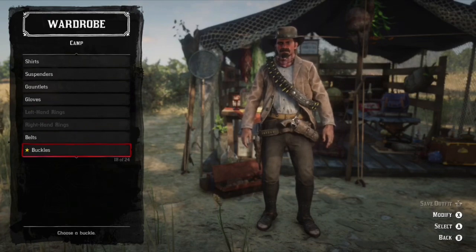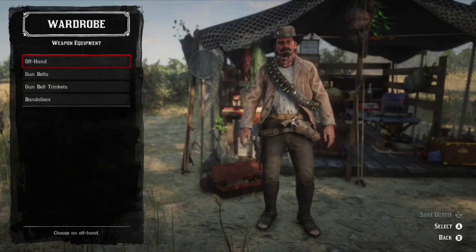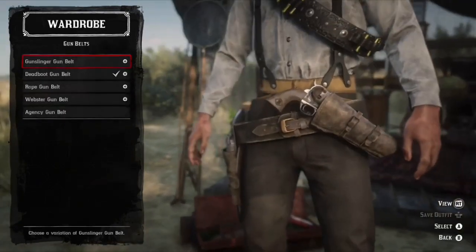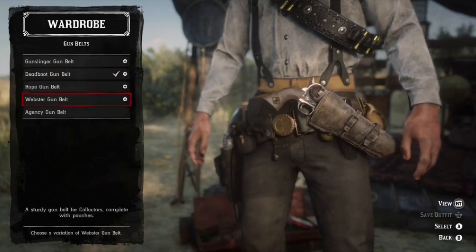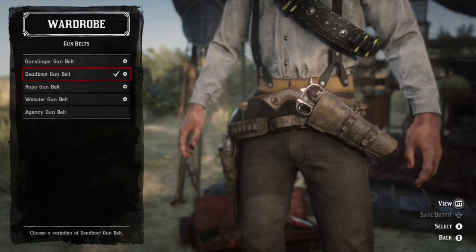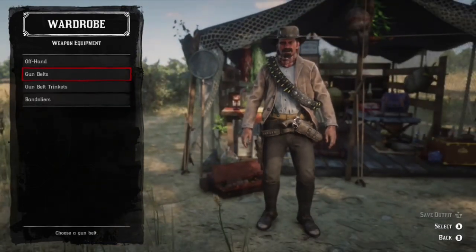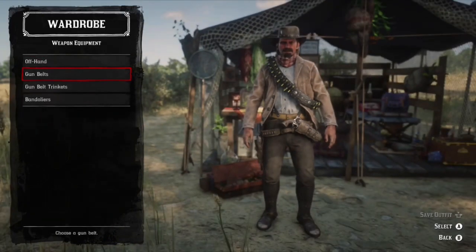No belts, no buckles — he doesn't have a buckle. For weapons equipment, you need to get the Dead Boot gun belt — it's the closest thing to it. Then your offhand holster would be the Gunslinger, which should be very easy to get.